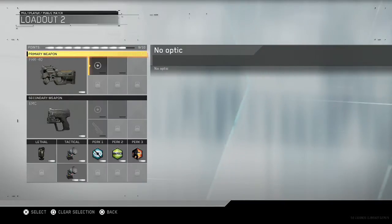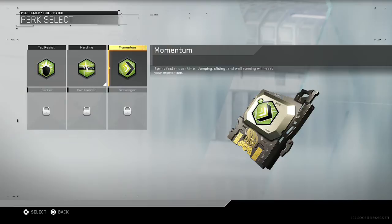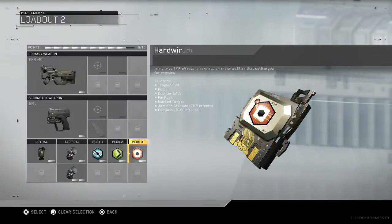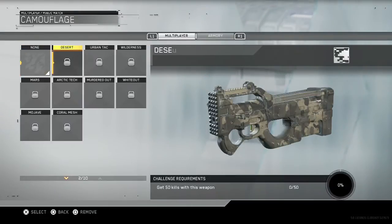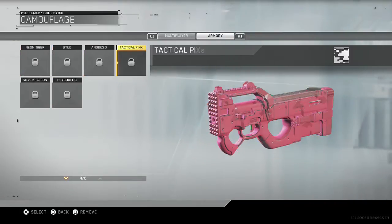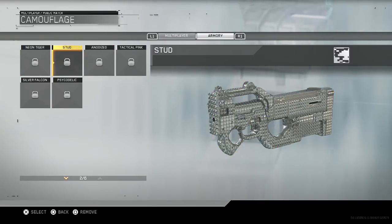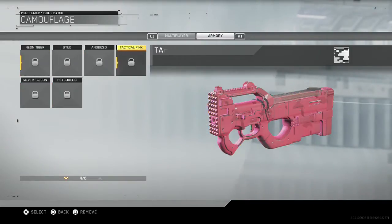We're going to choose this — it looks like the P-90 or whatever, so we're going to choose that. We're going to choose Momentum again and Hardwired again. Camo — yo, these are some awesome camos! Whoa! These are awesome camos!